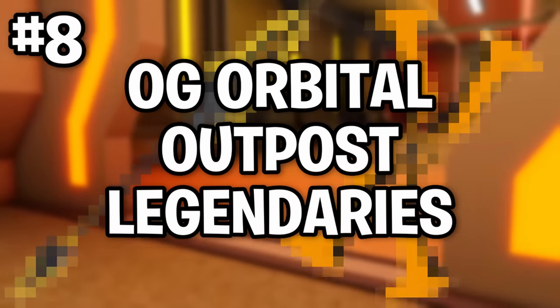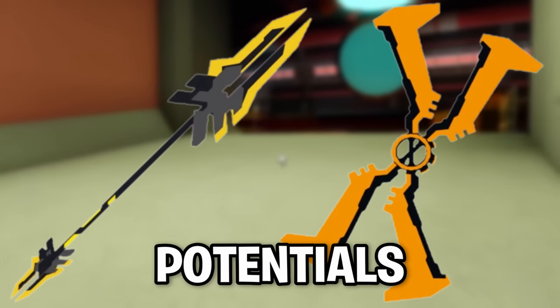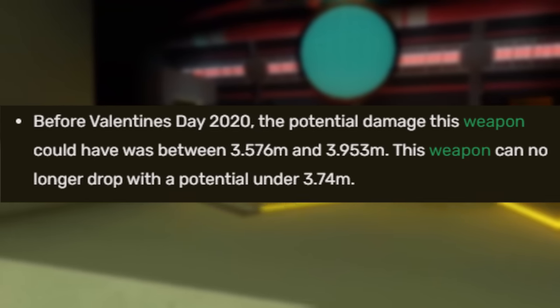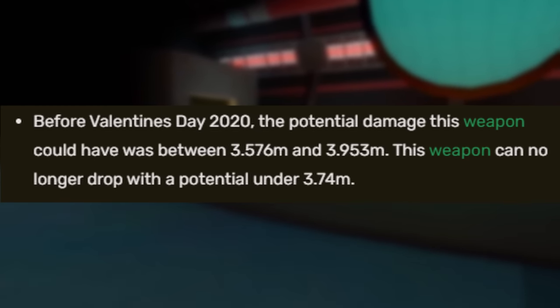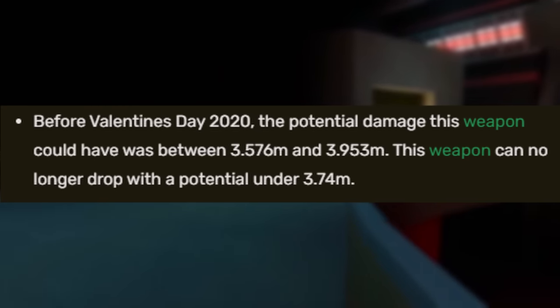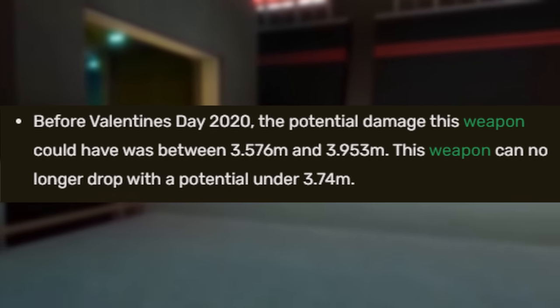Number 8: Original Orbital Outpost Legendaries. When the Orbital Outpost dungeon came out, the legendary potentials were extremely different. Before Valentine's Day 2020, the range of potential damage was between 3.576 million and 3.953 million. They can now no longer be under 3.74 million.